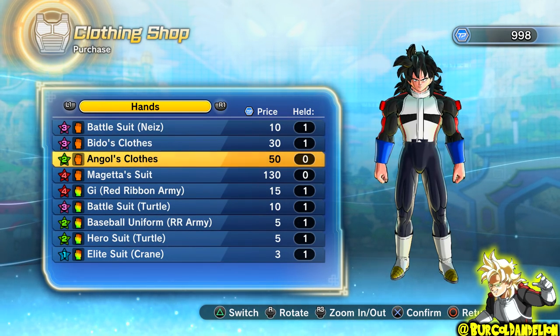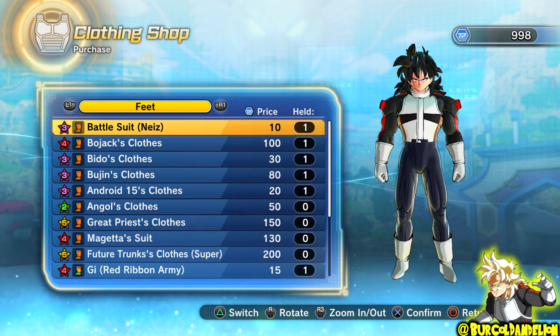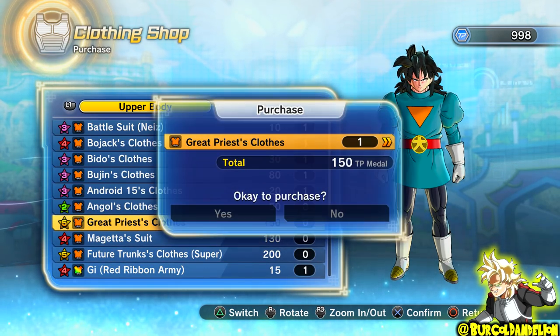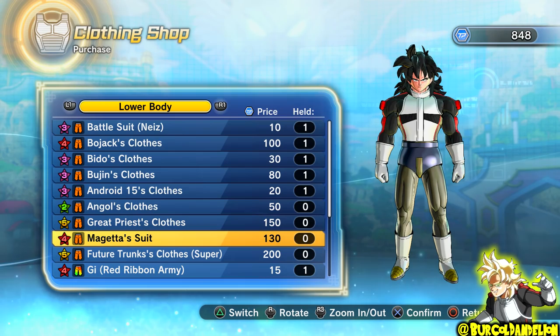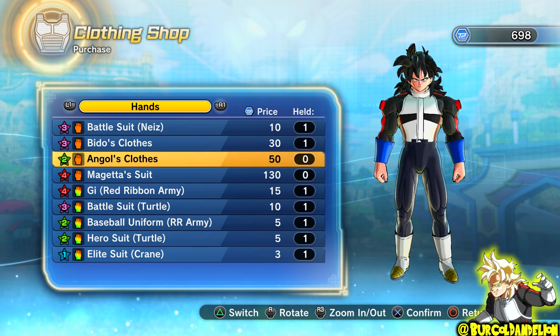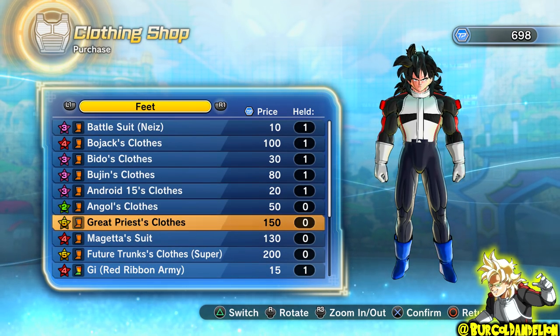As you can see, the Angel clothes cost 50 TP Medals each, the Grand Priest outfit 150 Medals each, Magetta's suit 130 Medals each, and Dragon Ball Super Future Trunks' outfit 200 TP Medals per piece. If you want to buy all 4 new outfits, you will need a grand total of 1770 TP Medals.